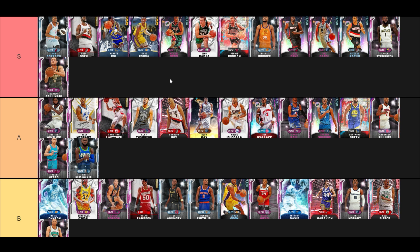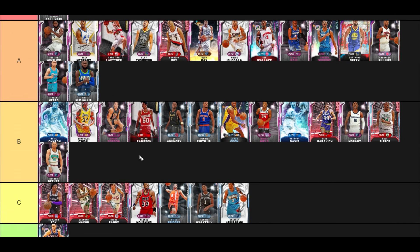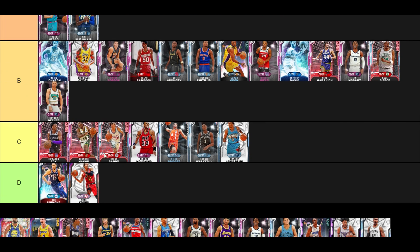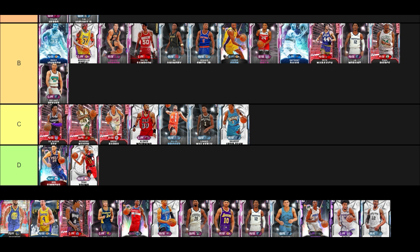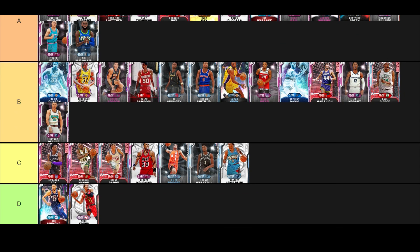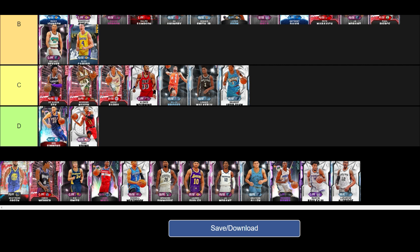Galaxy Opal Trae Young — his defense does suck in real life because the Hawks never win, and in this fantasy mode his defense still doesn't translate. There are just too many good free cards in the game to spend 100k on him. Same goes for Galaxy Opal Alex Caruso — elite dunker finisher, good dribbling, good shooting, but they nerfed this card giving him a 31 or 37 interior defense, so a bigger point guard can't actually guard bigger point guards who try to do cheese moves down low.